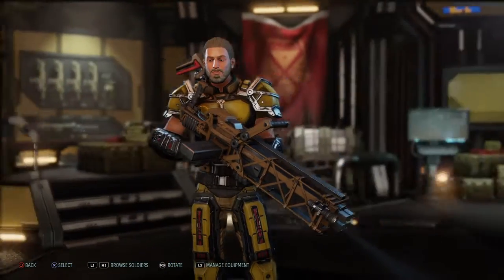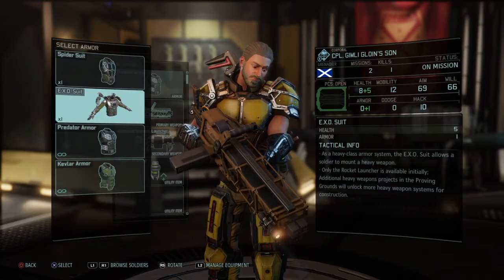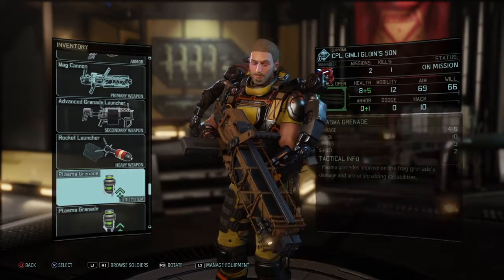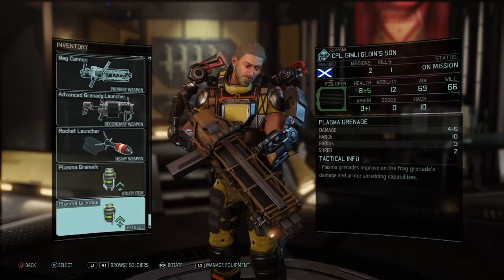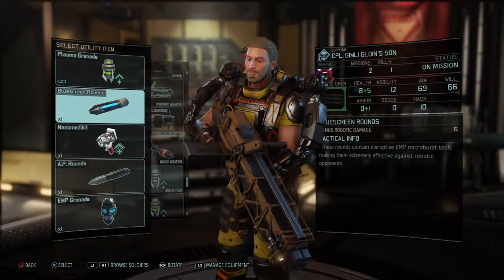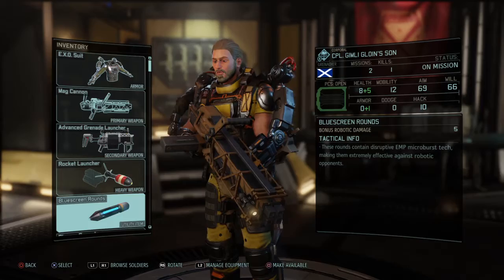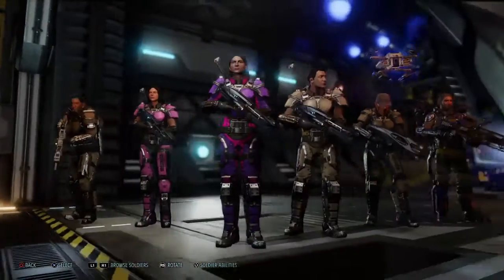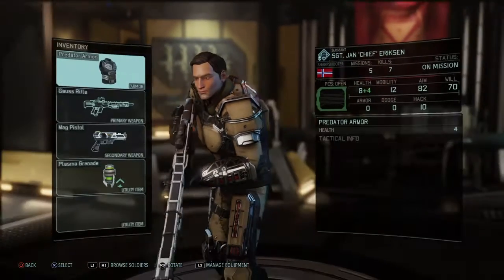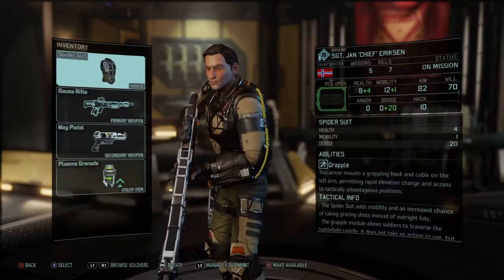Gimli here — we're going to upgrade his armor. I do have one Exo Suit, so we're going to give him the Exo Suit, that gives him one extra thing. We're going to get rid of his current loadout and give him the Blue Screen Rounds, so he's a little bit better at taking out some mechanical units.